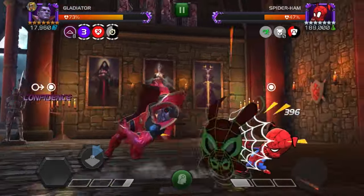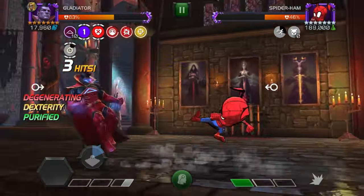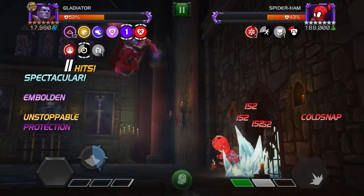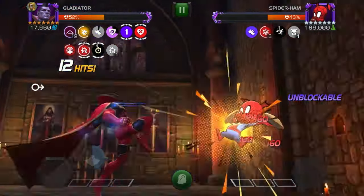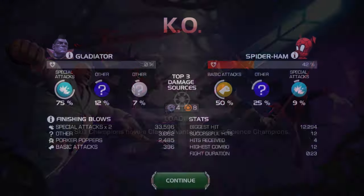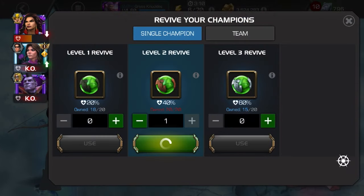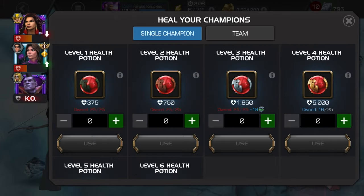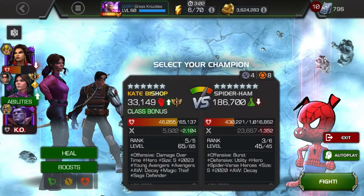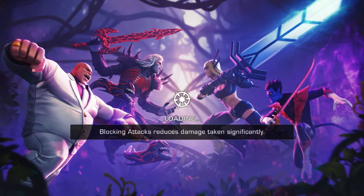I probably should have read the notes a bit better. Gladiator can work for this fight — I've seen solos done before. Nagasi uploaded a video of Gladiator soloing this fight, I think. I just probably should have read the notes better and it wouldn't have been that bad. So we're just gonna revive Kate, go back in with Cold Snap Arrow, and it's a pretty easy time from there. We just get some Cold Snaps up and then he's kind of dead. Waiting out the stun just a little bit while I wait for the timer to get to an SP1.